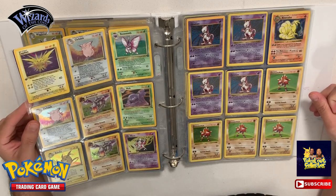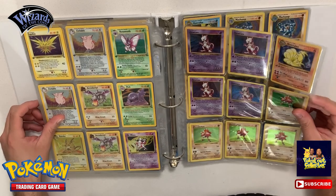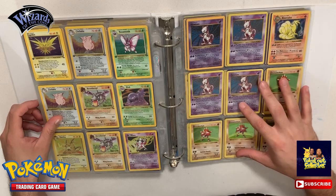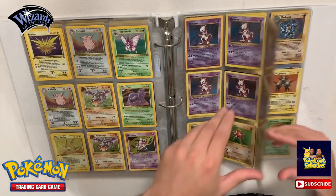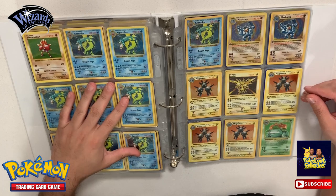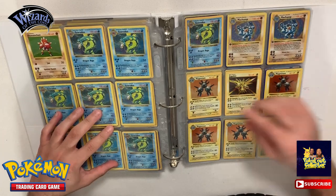So yeah, we have two of these actually. Here we got a Raichu first edition and a couple Mr. Mimes. Now we're over here into our shadowless doubles. We got four Mewtwos, a Ninetales, three Hitmonchans, another Hitmonchan. We got a bunch of Gyarados - Gyarados seems to be the easiest one to get out of all the shadowless. We got about nine of these.